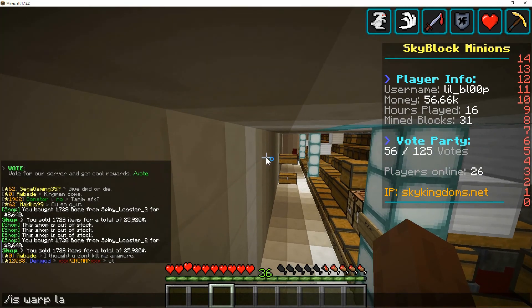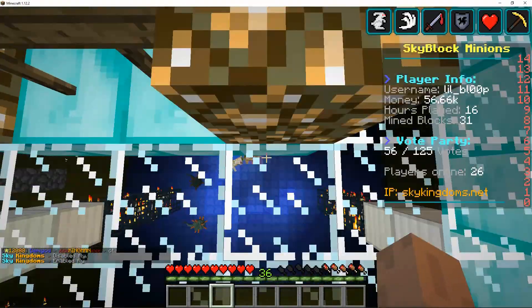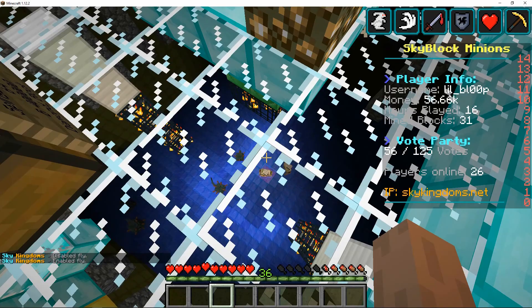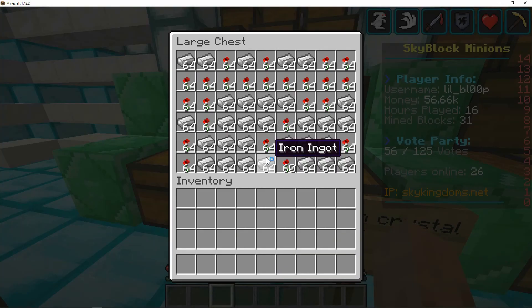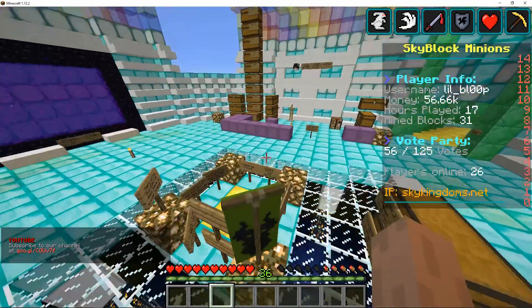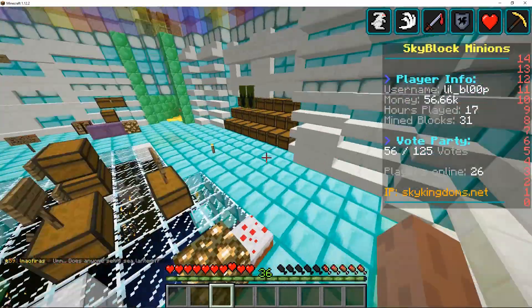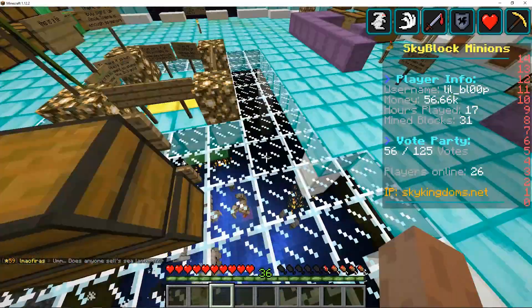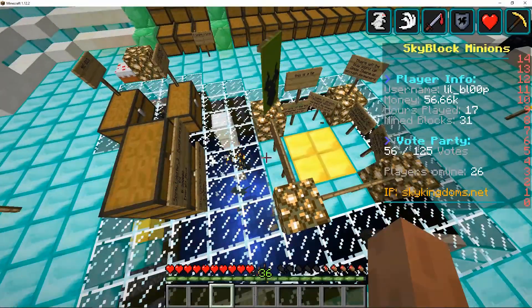Next we have Iron Golem farms. I'm not a huge fan of these — it costs so much to get a single spawner, anywhere from $25 million to $90 million. But iron is a pretty decent resource; I use it in a lot of hoppers and I have a lot of hoppers. The sorters are currently broken because they glitch out. Half a chest of iron will give you around $70,000 to $90,000 depending on the player shop you're in.